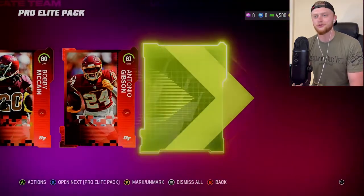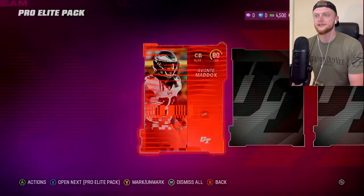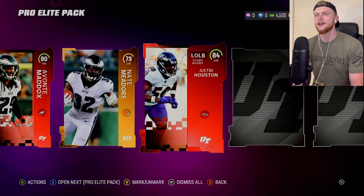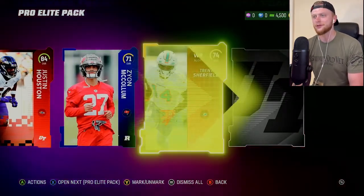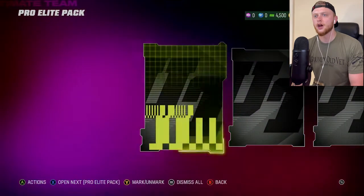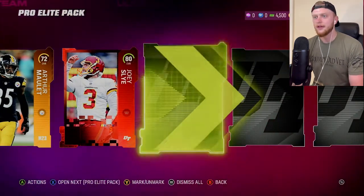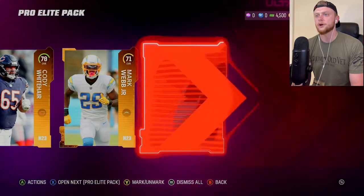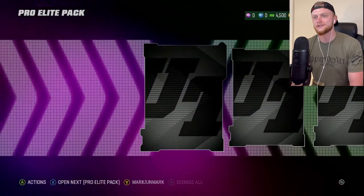And an 81. I might've jinxed myself completely on this. Our next elite is an 80 — I totally might've jinxed myself on that one. We're just going to keep pushing through it. Justin Houston, 84 power rusher — we will definitely take that. And another rookie card. I said they're rare and I'm pulling tons of rookie cards. We take those though. Just a couple of pro elite fantasy packs left here. 80 overall kicker — that's going to be a sell for sure. A couple of gold cards, nothing really fancy. An 83 — we'll take that.